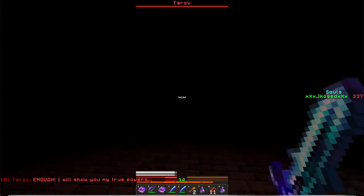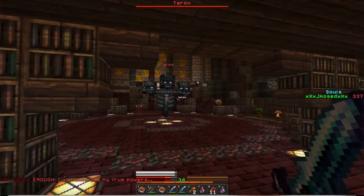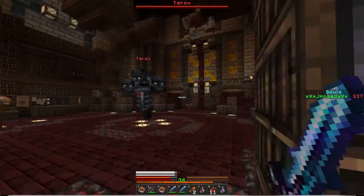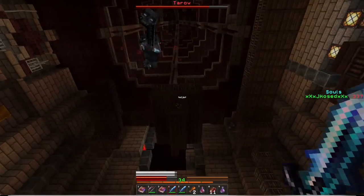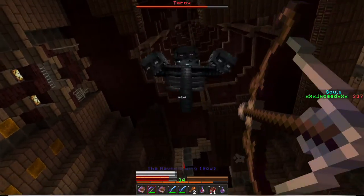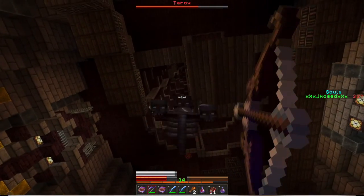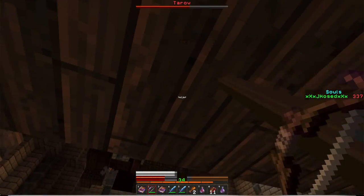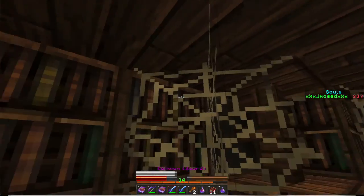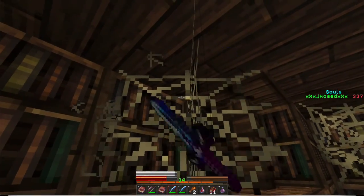I can try to shoot him with my bow — the Raven's Wing. I don't care if my health goes down; I'm going to shoot him. What is that? It's a cobweb — we need to slice that. His health is still halfway. If I can get him down to halfway, I can stab him to death.